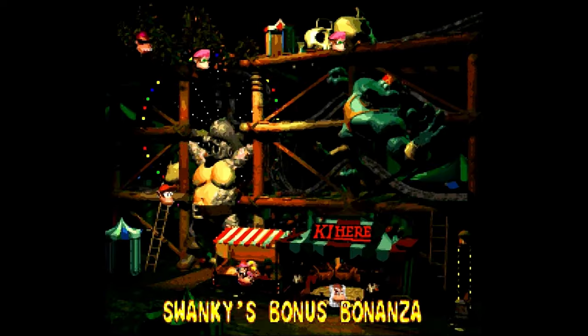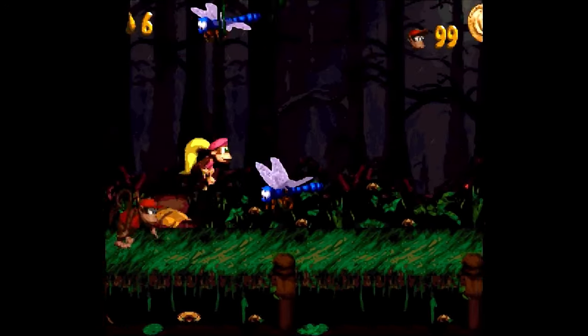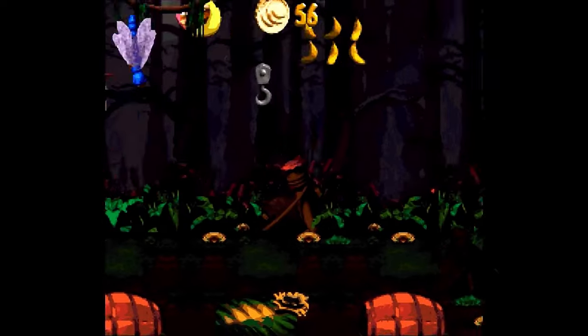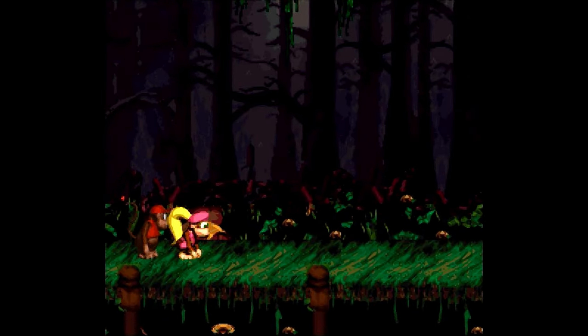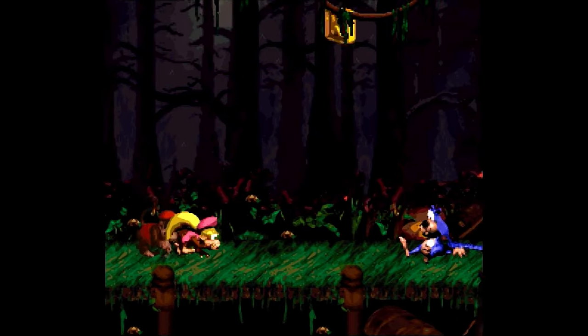Alright, let's go out of Crazy Kremland — say goodbye to the amusement park and let's start with Mud Hole Marsh. One of those swamp levels again. Let's bounce on the flitters to get the coin. This level is much better if you have Dixie. In here we'll find the new enemy that Swanky was talking about — that's Cat-O-9-Tails.